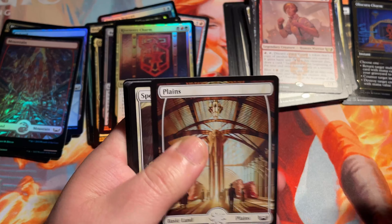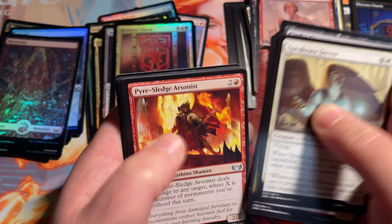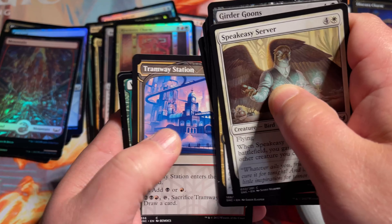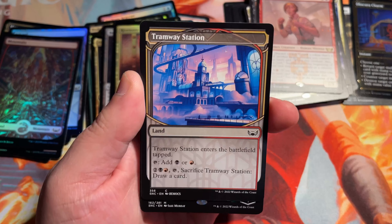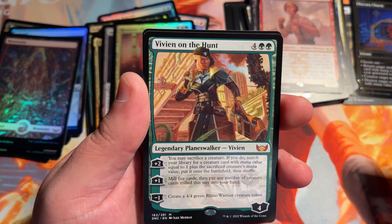Got quite a few boosters still left to go before we finish this box here, so I'll try to go a little quicker. My battery is kind of dying. Nice little Full Art Plains. We'll go right to the back here. We got a Mythic coming up — I think I saw it's a Planeswalker. I can see that loyalty down there.